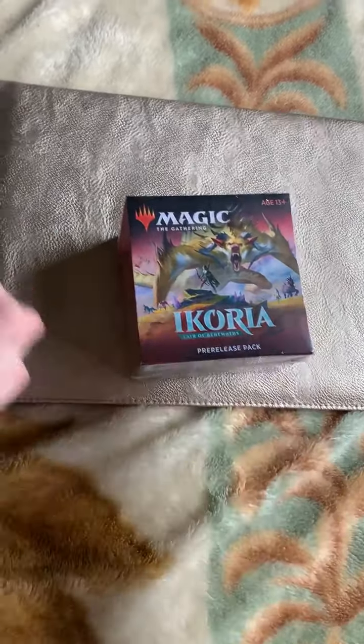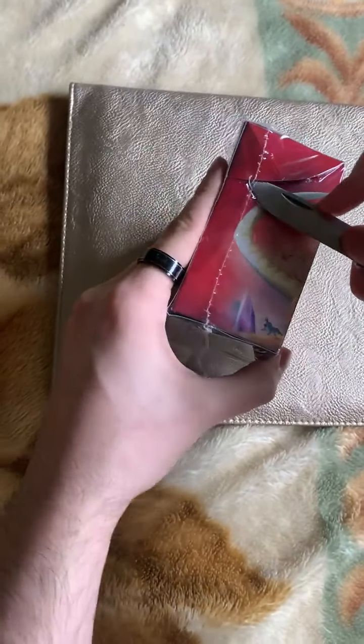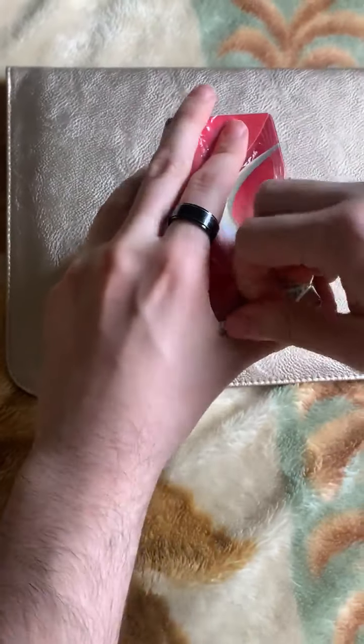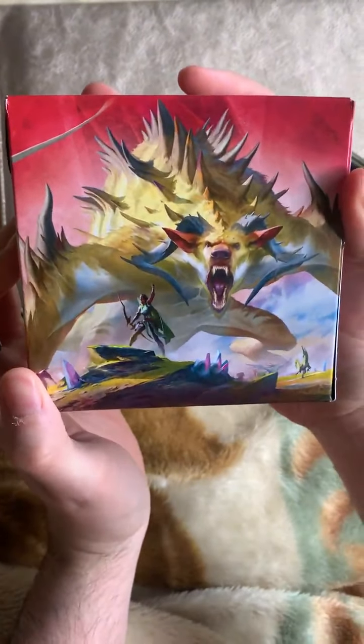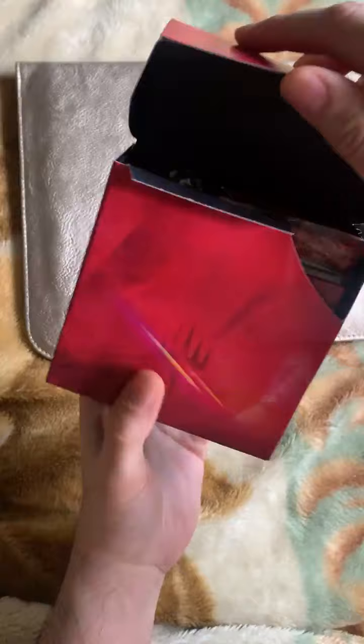Alright, let's do this! I'm so excited. Don't want to break the box — actually I don't care, we're animals, we're monsters, we're behemoths, just like Ikoria! We're behemoths! This is exciting, let's check out the box. It looks dope — look at that artwork. Was that Vivien? Yeah, it is — she's a planeswalker, in case you didn't know. The smoothness, and we got a pretty dope-looking dice, this ain't too shabby.